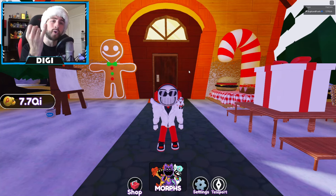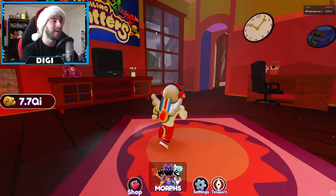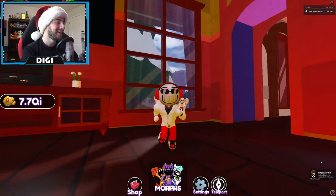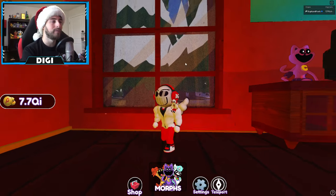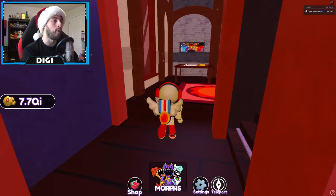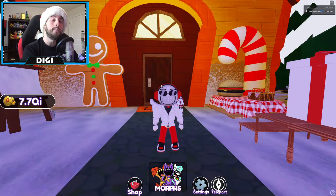Cleaning Glass: this one's super easy, but I recommend going to a brand new server or a private server to do this, because if you go to a public one the glass will already be clean. All you've got to do is clean the glass and there you go — look, it's all pretty. There are also multiple spots, so if one glass is clean there will be more. There's one there — I believe those are the only ones in the house.